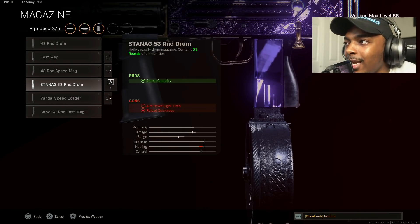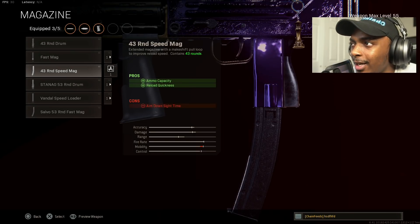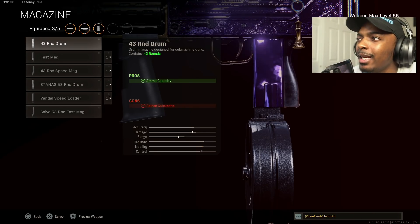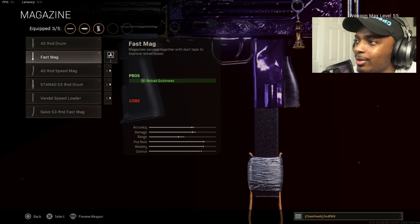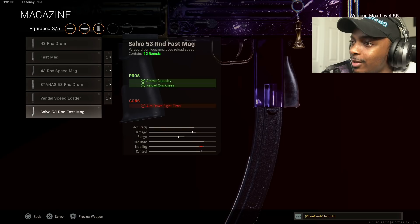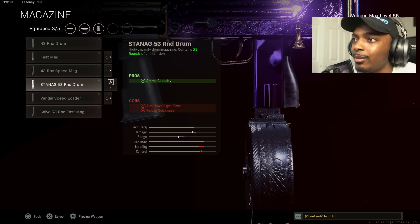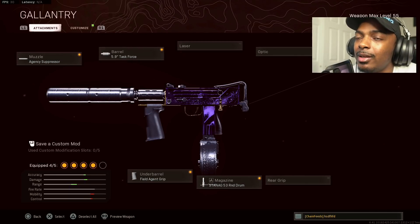We're moving on to the 53-round drum for the ammo capacity. In my opinion, you don't need any other one — the 43 isn't really the best, and the fast mags mean you'll run out of ammo really fast. The 53-round fast mag is not really the move because of the aim down sight time reduction, so the 53-round drum is honestly the move.